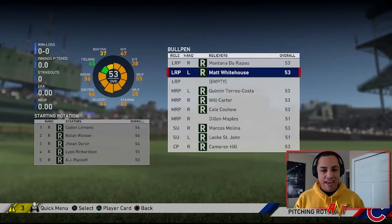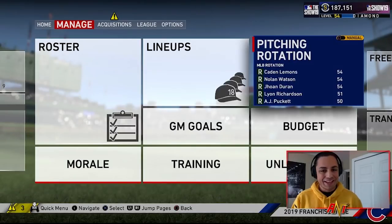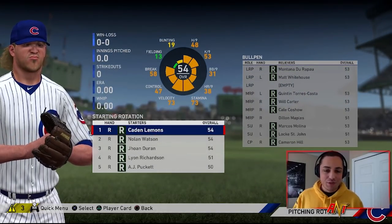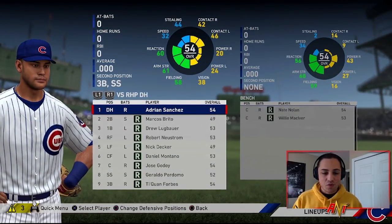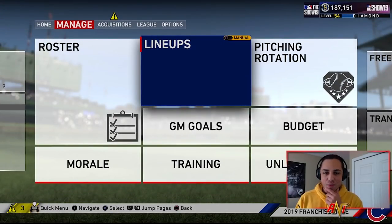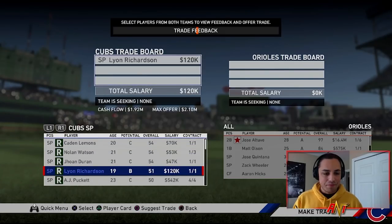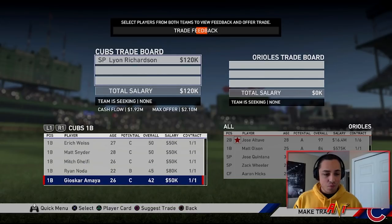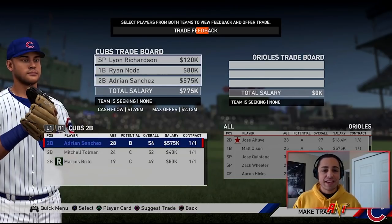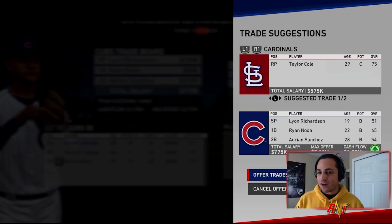We have a crazy amount of bullpen arms, a couple closing pitchers, some catchers, and a bunch of first basemen. I knew I had an overload at first base and tried to avoid it, but at least we have enough to fill the squad. You can tell the team is bad. Looking at the standings we're 30th in everything, though we're actually not the worst team in terms of speed. The plan is to offload the B potential players in bulk trades.